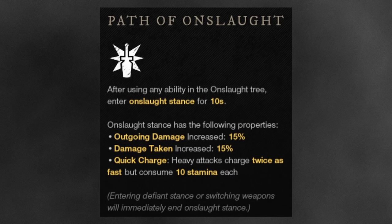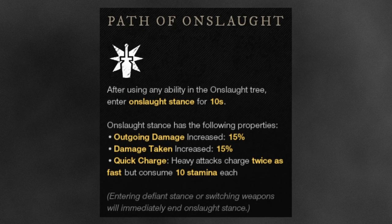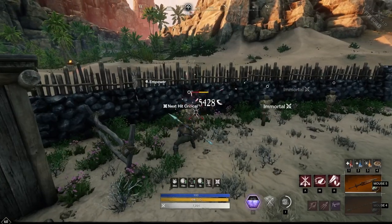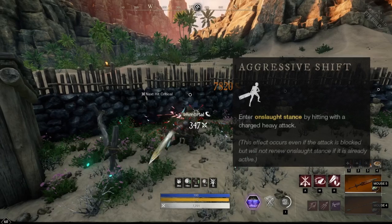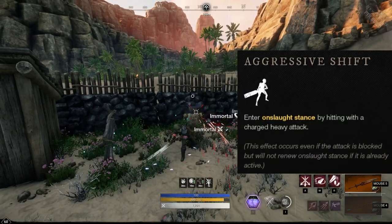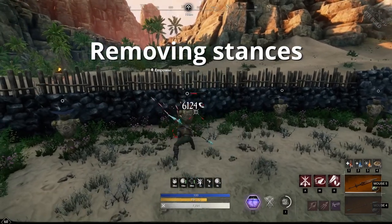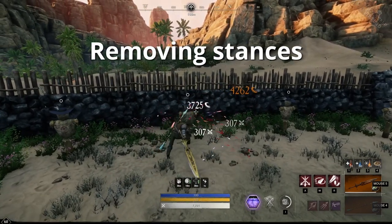Using any of the three Onslaught abilities puts you into Onslaught Stance for 10 seconds. This increases the damage you deal by 15%, but also the damage you take by 15%. Along with that, your heavy attacks charge twice as fast but use 10 stamina. The Aggressive Shift perk allows you to enter Onslaught Stance through heavy attacks too. If you ever want to get rid of your stance without switching to the other, you can also swap your weapon, which will remove your stance immediately.